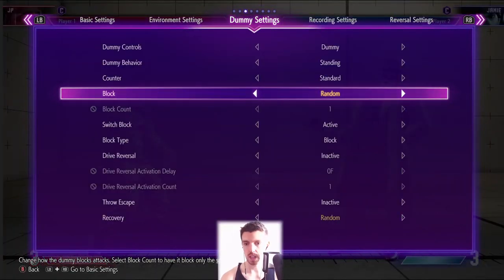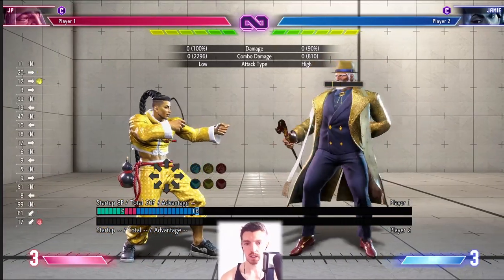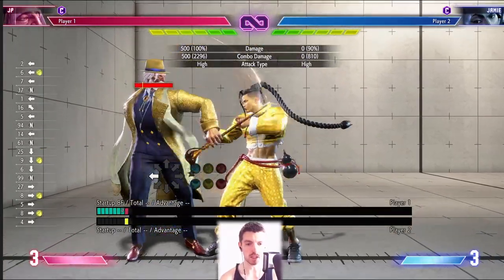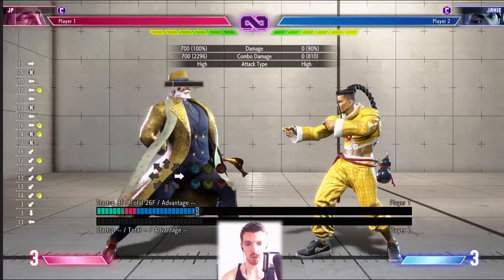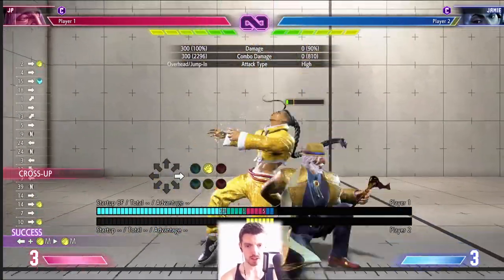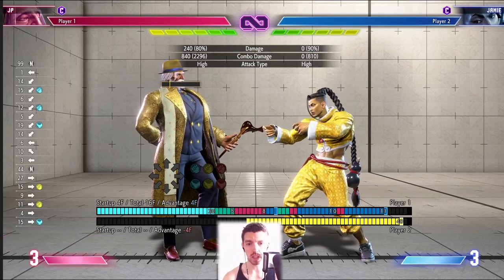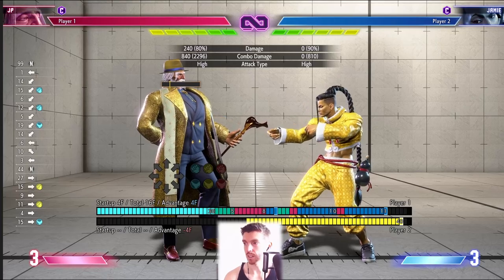Back medium punch is a target combo — it's good because it does more damage than crouching medium punch and is special cancelable. However, the range on the first hit is very small. A lot of the time you'll just end up using crouching light punch anyway. It doesn't get used very much personally, but it does have its uses — it's good damage, easy to confirm into specials, and gives you a lot of time to think.